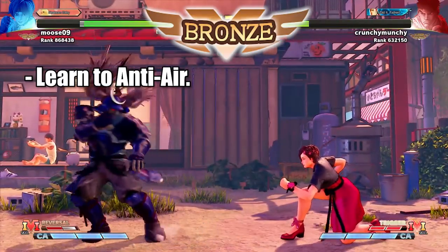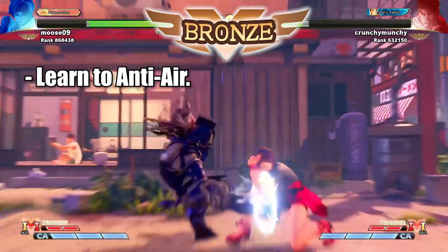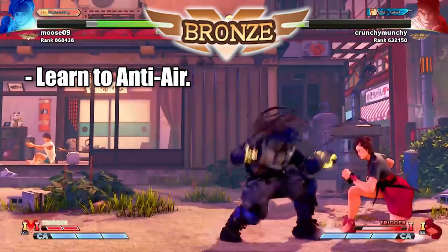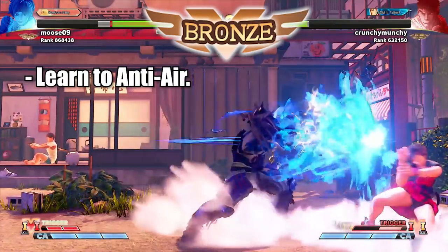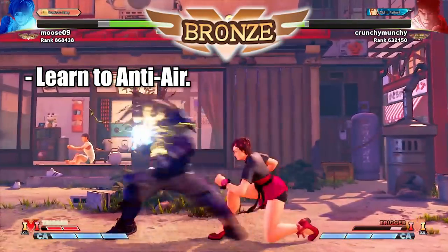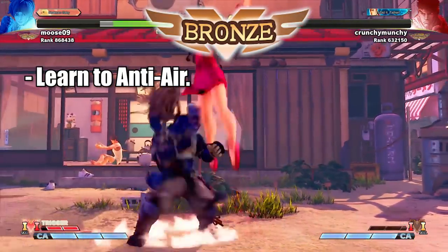If you don't know how your character is supposed to anti-air, feel free to ask anyone in the community — most people will be willing to help. For example, if you're using Ken, you see someone jumping at you, you do down plus heavy punch and you'll get your anti-air. You don't even need to learn how to do DPs at this point; basic anti-airs will suffice.